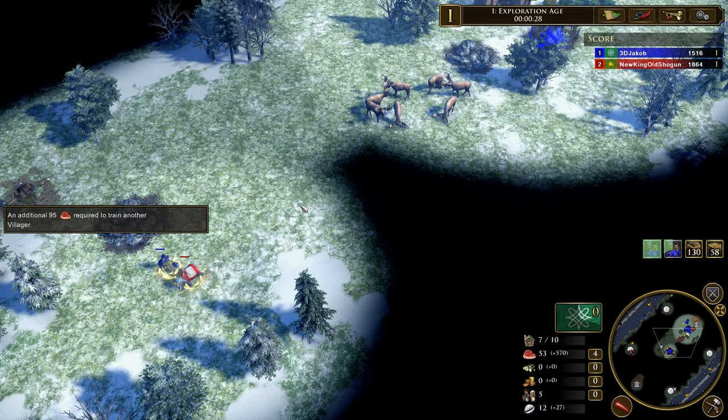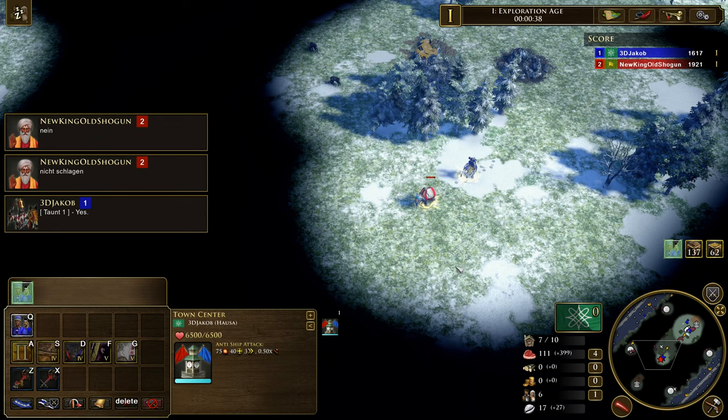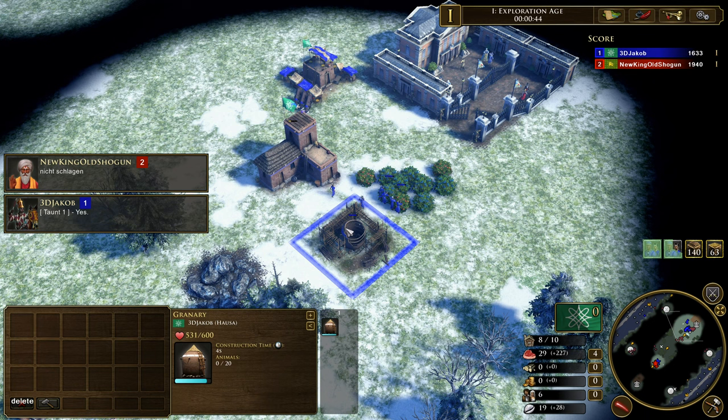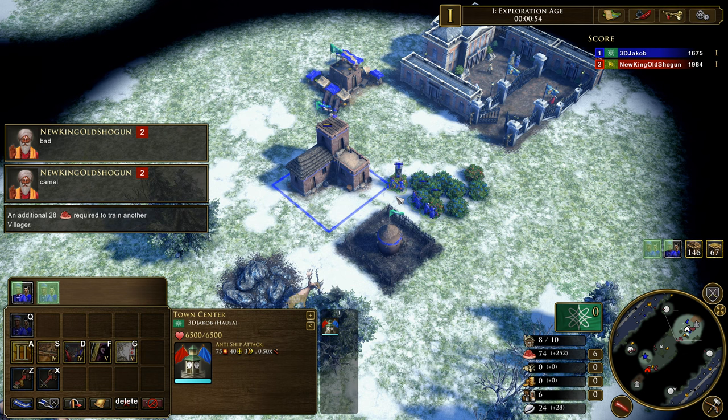Today we're checking out the Akhan strat where we try to get as many Akhan and falcs as possible and do a kind of FF timing push. I have a recording where we're up against India, who is going to try to rush us. This is a really good example of how you can use the Akhan FF and adapt it into different matchups, because in this game we'll be under a lot of pressure, turning it into more of a semi-FF.